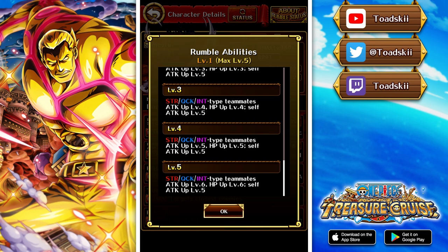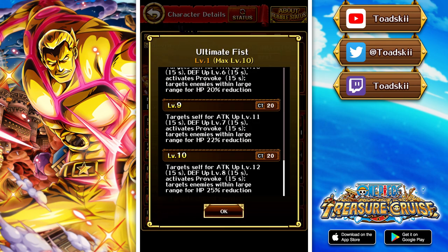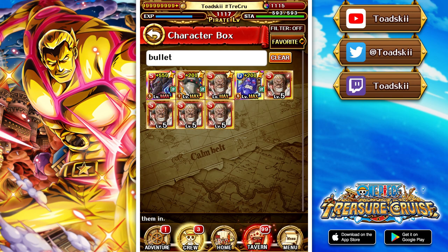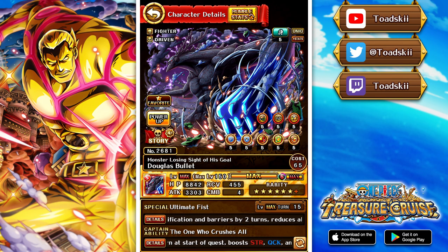In pirate rumble, strength, quick, and INT get level 6 attack, level 6 health, and level 5 attack to himself, so level 11 attack to himself is pretty good. His special at 20 CT is very low — he targets himself with level 12 attack and level 8 defense, provokes himself so enemies must target him, and does a large range 25% health cut. Bullet already has a super evolution so we can't expect too much more, but he's still a solid unit that synergizes well with a lot of good characters.